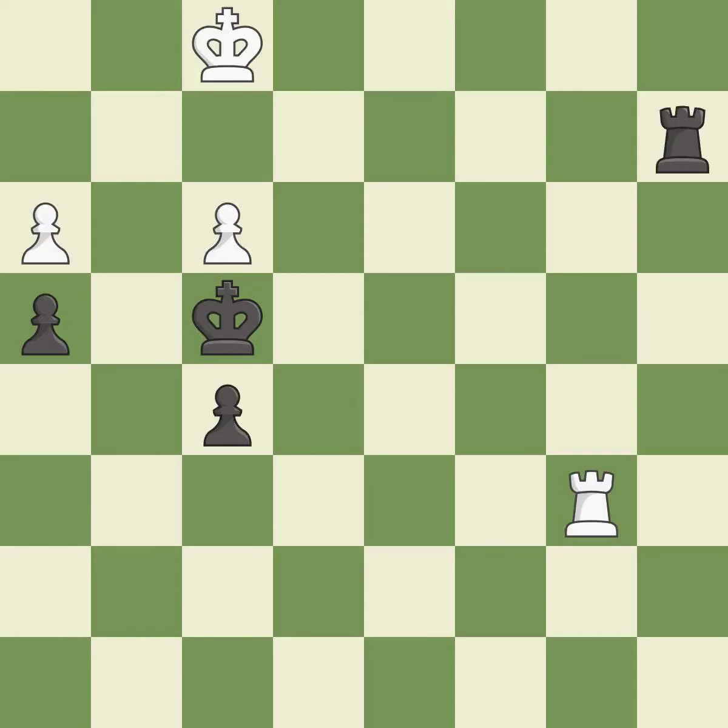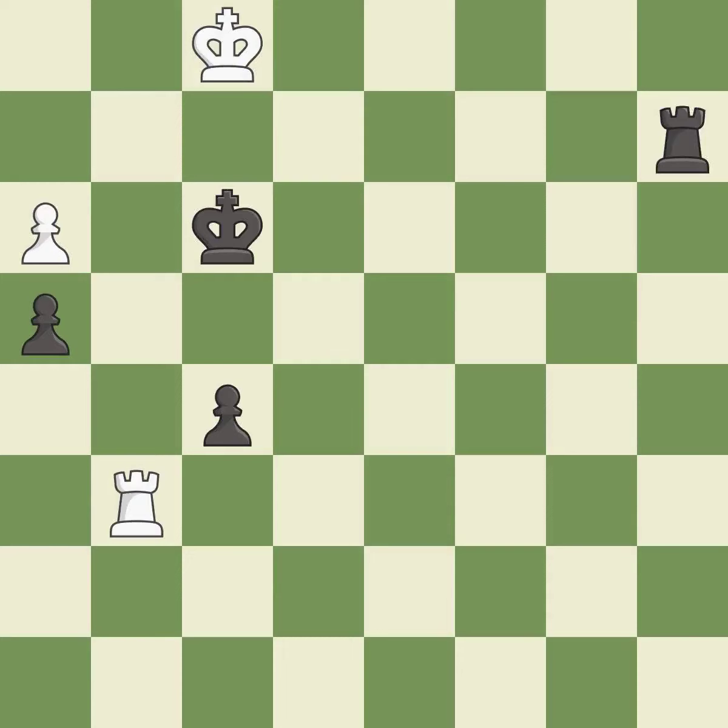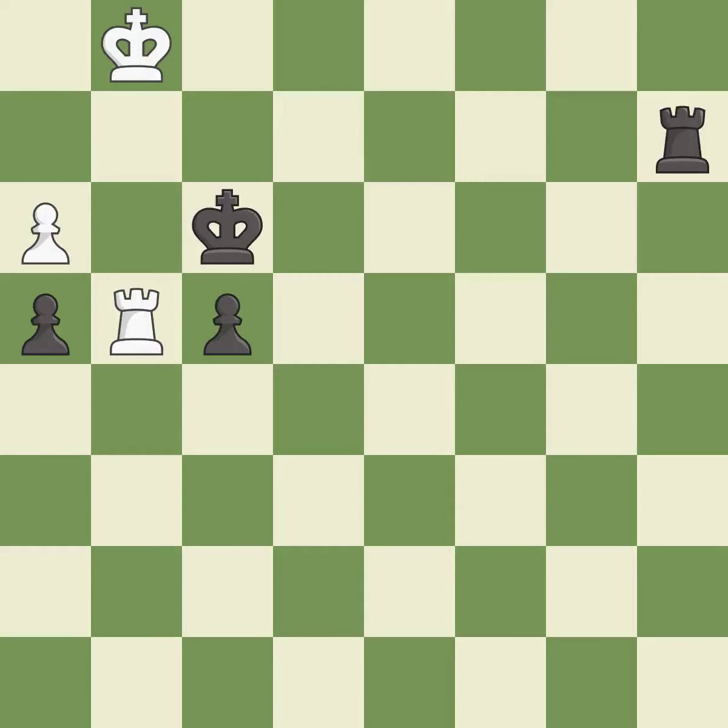This steps away from the checking rook. This threatens to fork pieces — it is an inaccuracy. The game was close to equal, but now black has the advantage — it is an inaccuracy. That pawn was free for the taking — it is excellent. This pushes a passed pawn. This threatens to push a passed pawn towards promotion. There was only one good move there — it is a mistake.